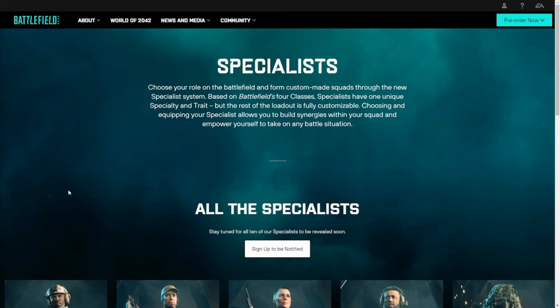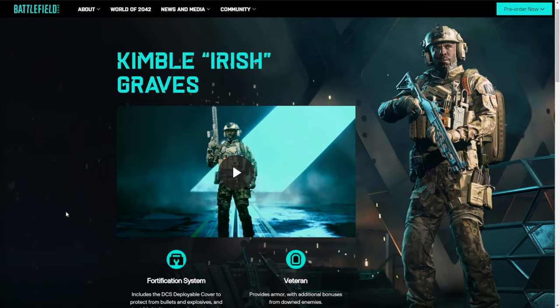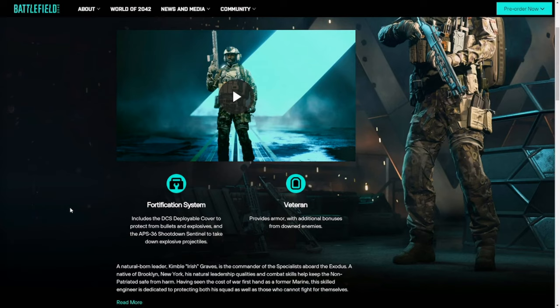Check out Irish. We got Kimball Irish Graves — he's got a fortification system, he's a veteran. Includes the DCS deployable cover to protect from bullets and explosives, and the APS-36 shoot-down sentinel to take down explosive projectiles. Provides armor with additional bonuses from downed enemies. I don't know how that's going to play out or exactly what the additional bonus part of that is — we'll have to find out.